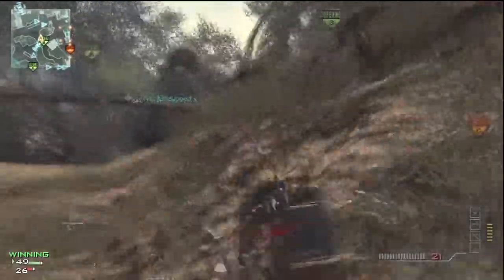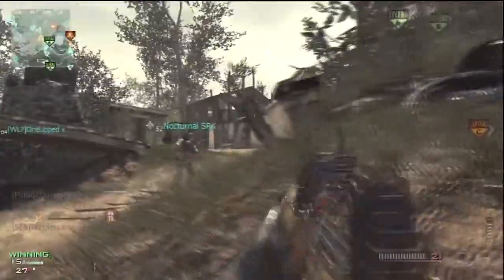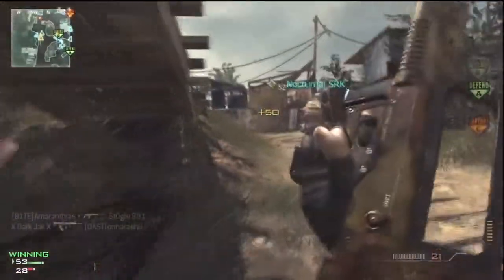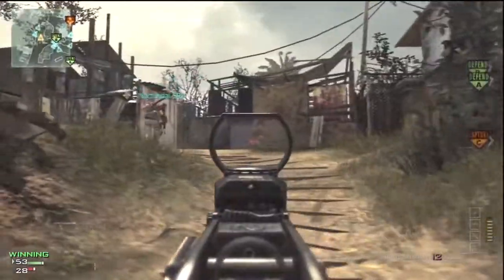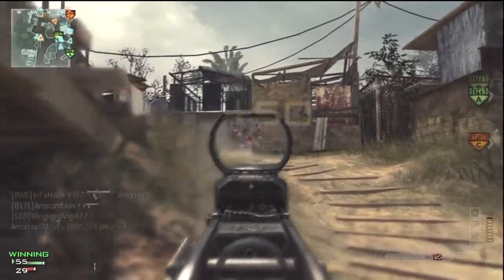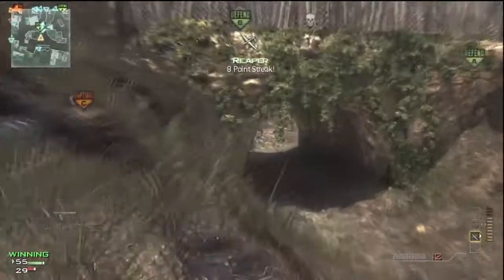In this game I get eight points by playing very carefully and using cover. On this map, Village, we have the other team in a spawn trap and I'm watching the left side with two other people. The person to my left is using that bridge as cover — that's a very good spot — and I'm using this tunnel.